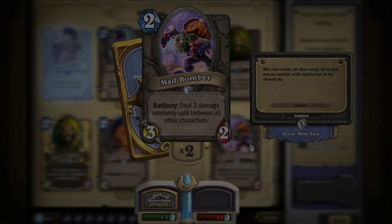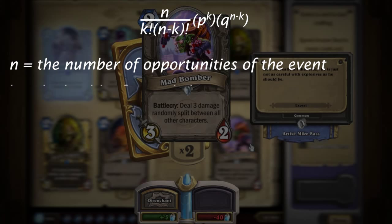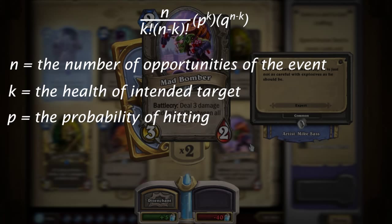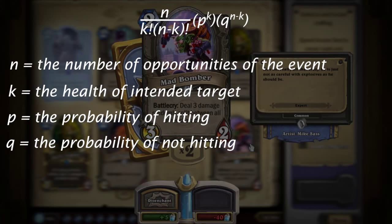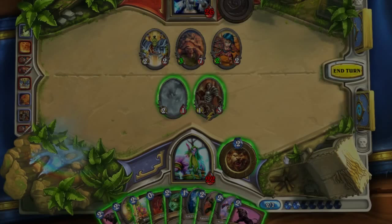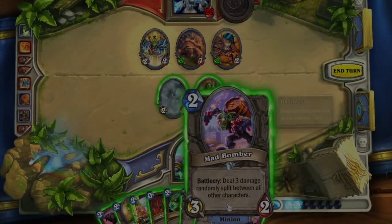To look at the probabilities of hitting a target, let's use the binomial probability formula, which is n factorial over k times n minus k factorial, times p to the k, times q to the n minus k. Here, n is the number of opportunities that the event will occur, which is the 3 damage split up. k would be the number of hits on the intended target, p would be the probability of hitting, and q would be the probability of not hitting. After plugging all the numbers into the formula, I've compiled the results into a spreadsheet, so let's pull it up.